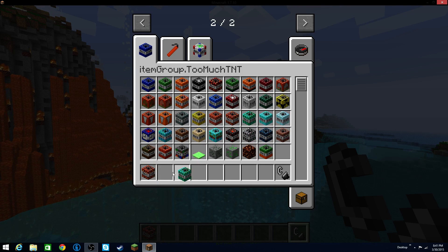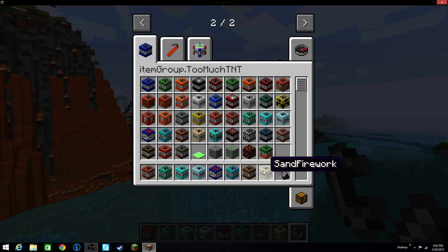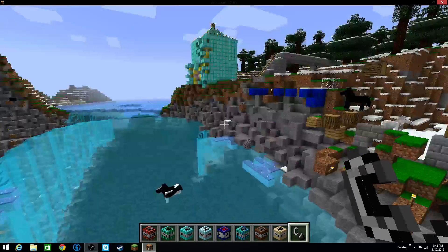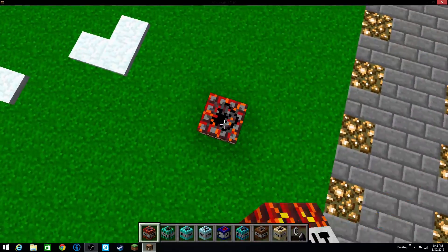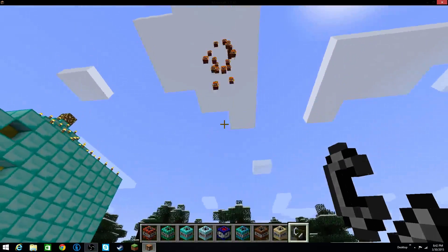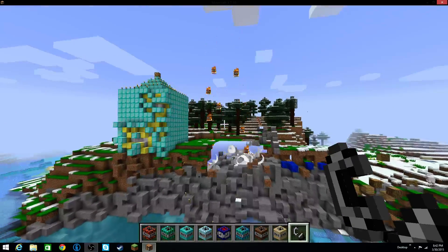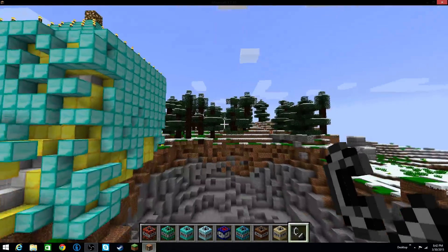Erupting TNT — that sounds fancy. Chemical TNT, Floating TNT, Freeze TNT, Timer TNT, Reaction TNT, Animal TNT, Sand Firework TNT. Sounds interesting. Let's try a couple of these out. Erupting TNT — this could turn out interesting. That was actually cool — it just erupts TNT out of itself.